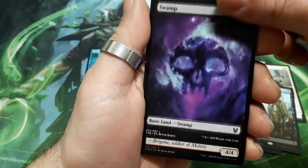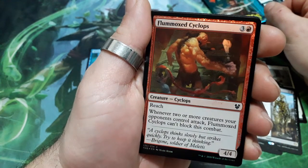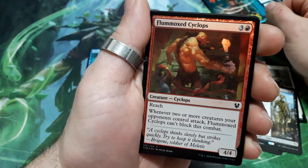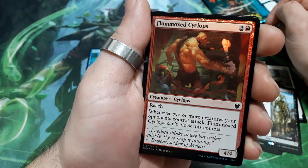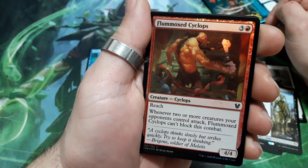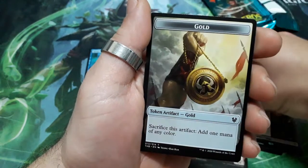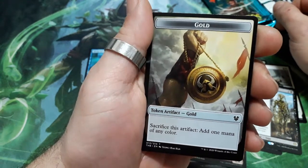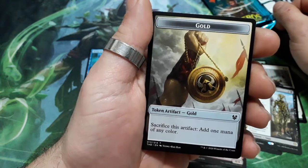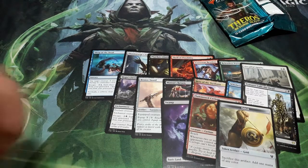And we have a Swamp. And we have a foil: Fulmoxed Cyclops. 4 drops. It has reach. Whenever 2 or more creatures your opponent controls attack, Fulmoxed Cyclops can block this turn. And it is a 4/4. And finally we have a gold token — sacrifice this artifact to add 1 mana of any color. This is what I have to share with you. I hope you like it and enjoy it. Until next time, see you.